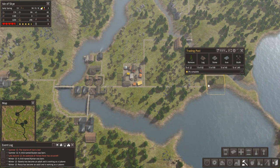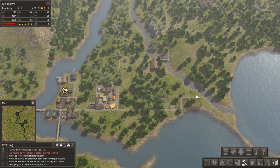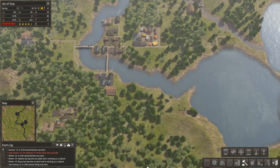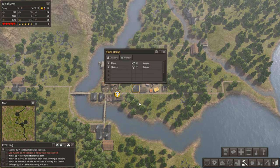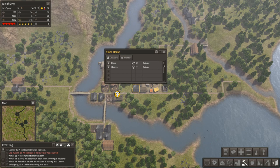I'd like the trading post to get built because we've got tons of firewood and I want to start the whole trading thing. I'd love to get some cattle or some sheep — especially sheep, because not only does it add more meat to the diet, but the wool is great for making warm coats. We're cranking up the houses. Blair's moved in to one of the new homes.